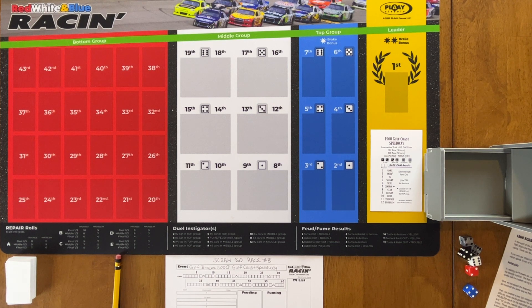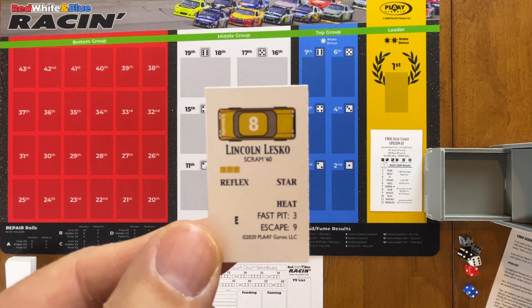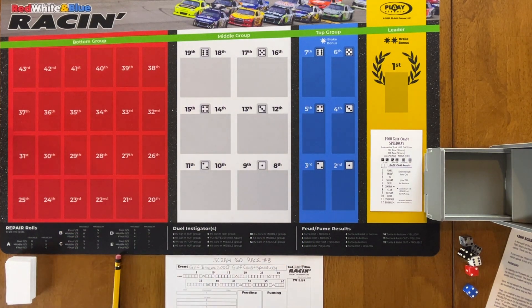A little note from the previous race: Lincoln Lesko, in his number eight Lincoln, drew a five-race suspension for screwing around with an illegal setup. So he will not be participating in this race, and I removed his card from the stack. Here's the stack over here in the corner. I'll be using that to determine our starting grid for the race. I'm going to pop off here for a second and come back with the TV driver list.